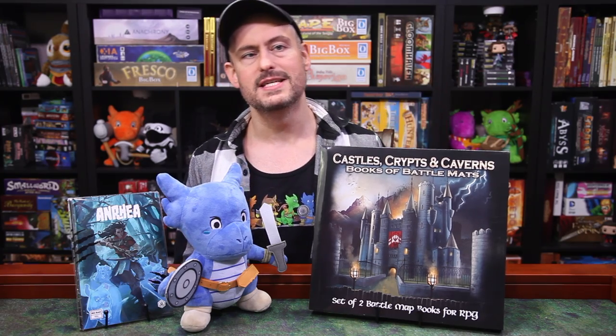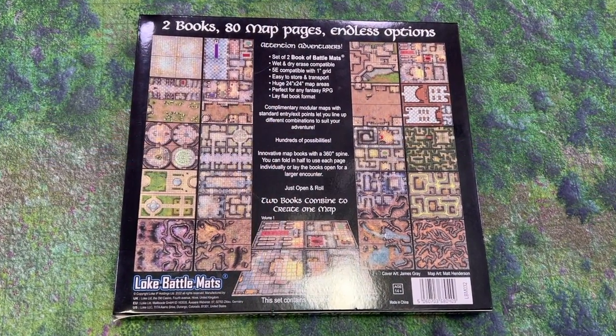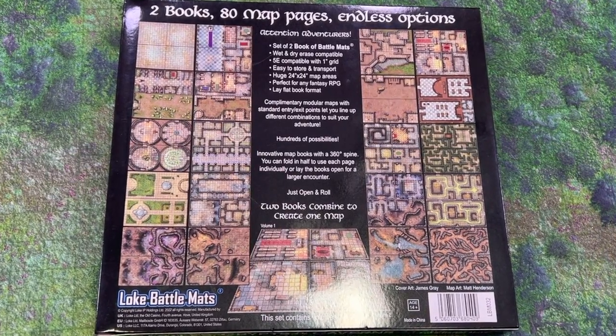One great solution is the flip maps from Paizo — I use those all the time — but today we've got something kind of along those lines but taken up a notch. This is Castles, Crypts, and Caverns, a set of two battle map books from a company called Loke Battle Maps, and it brings a couple of really smart innovations that I'll tell you all about.